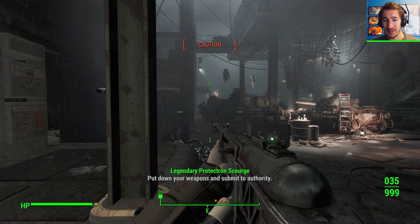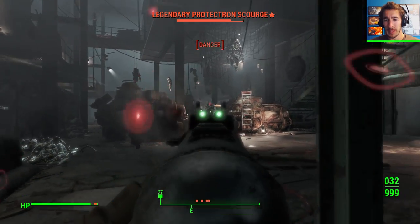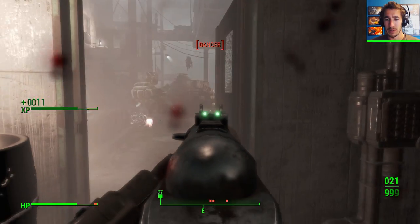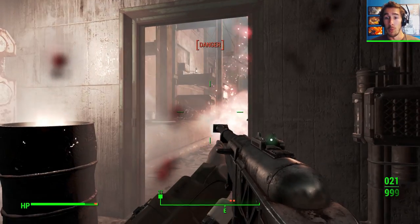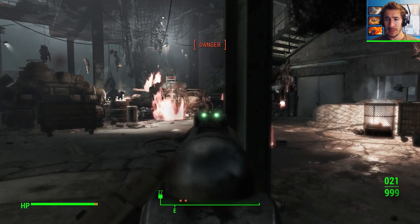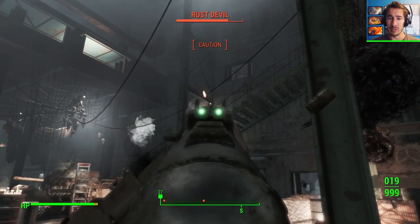Legendary Protectron Scourge — I'm actually quite scared of that one, to be perfectly honest. It is time to end this. Do you want to help me, Ada? Don't just chill back here and talk big. I think she just lost more than her arm there. She did lose just the one arm again. Did I not attach that arm correctly? Because she seems to be losing that every time.